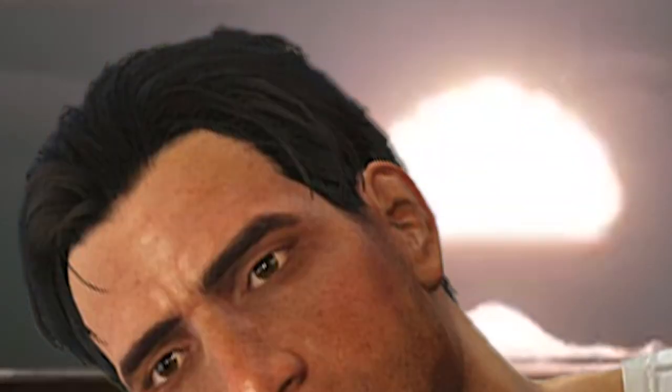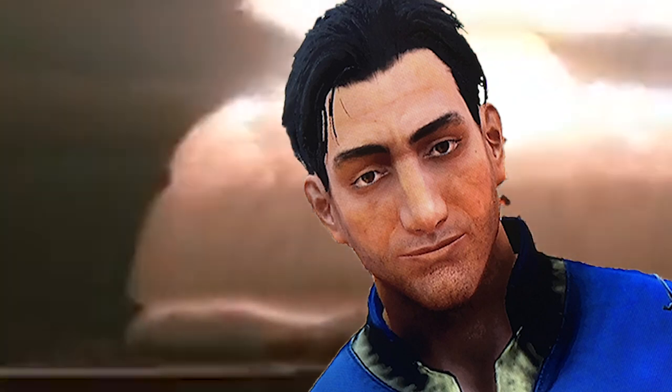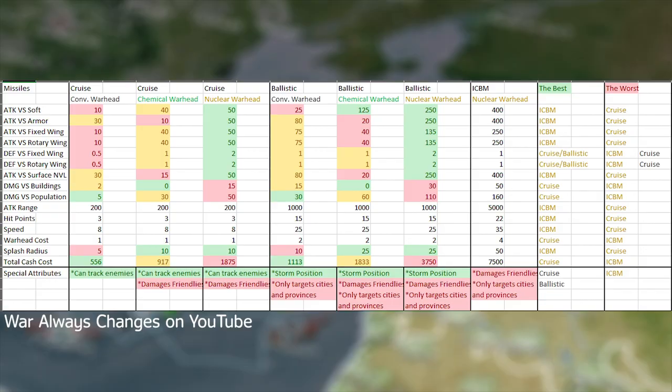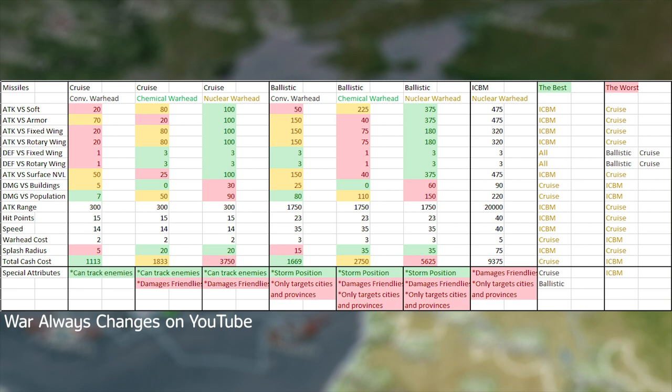I will show you an Excel document with all of the unit stats and comparisons. In the first portion, we can see the comparisons for all of the base missile stats — feel free to screenshot this and share it. Quickly looking at this, you can get a general idea of the power and cost of each missile type with the different warheads. The stats shown here may be different in the future, as the developers do a pretty good job of keeping this game updated.